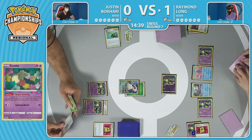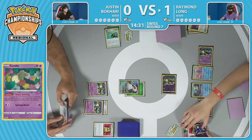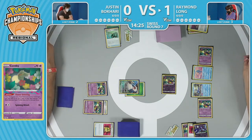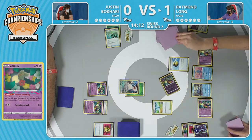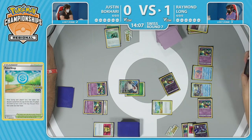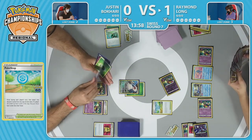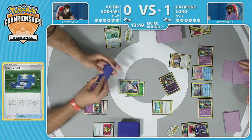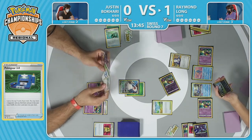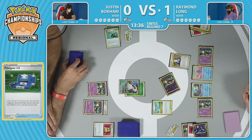Raymond hasn't found a Colress's Experiment and is going to have to rely on a third Comfey's Flower Selecting. Can we find a Colress? Looks like Poké Stop and Sableye instead. Poké Stop could at least keep the turn going though there are some unfortunate discards. There's a situation where you don't need the Colress's Experiment — a fourth Comfey could potentially get this done, finding something like Scoop Up Nets, or even a Poké Gear 3.0 which lets you look at the top seven to try to find a supporter. Poké Gear comes down — seven cards to find that Colress's Experiment but nothing in the top seven.